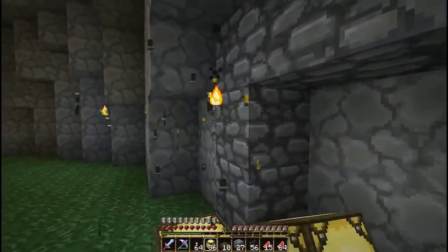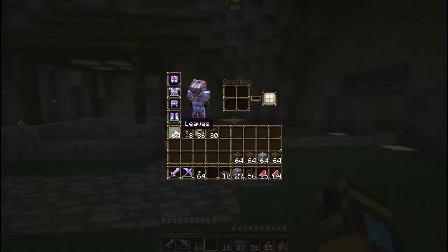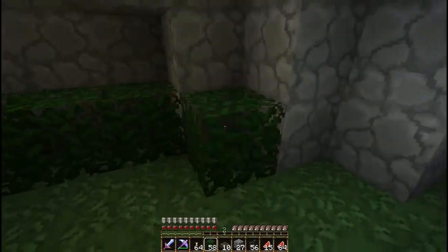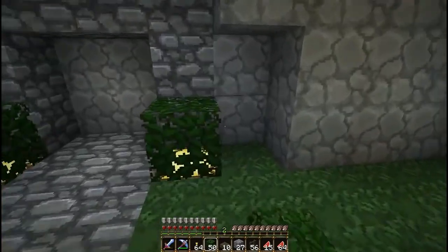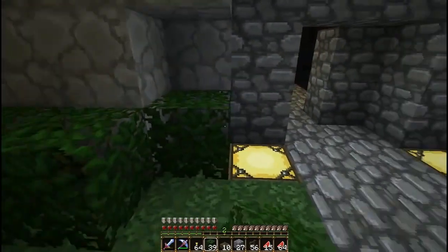We've got this. Now, it's still a bit empty, so let's add some depth by adding some leaves — just some happy, gentle leaves along the wall, like so. Kind of spruces it up a bit. There — I made a somewhat relevant tree pun.